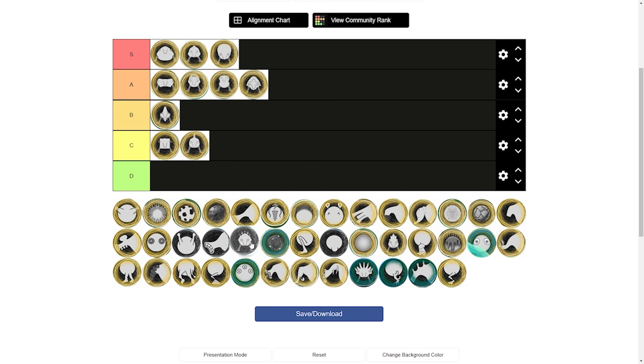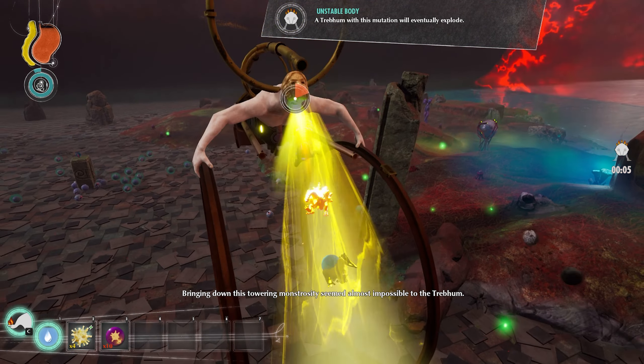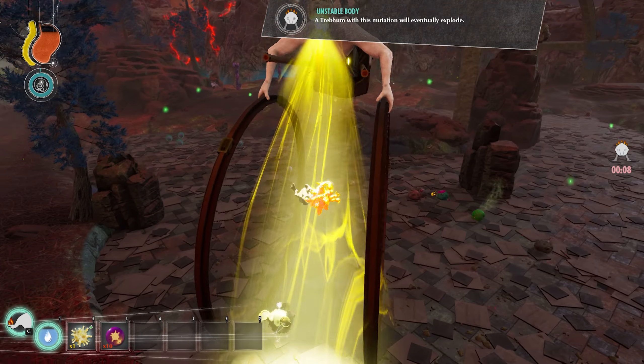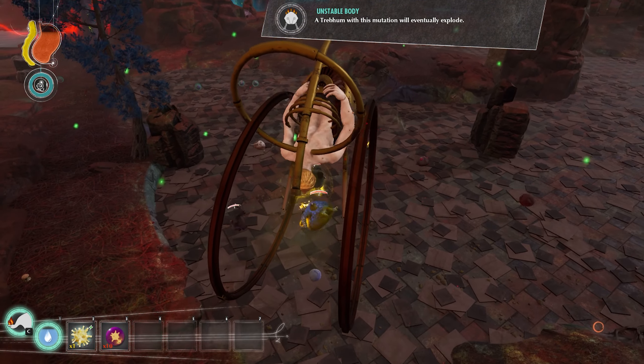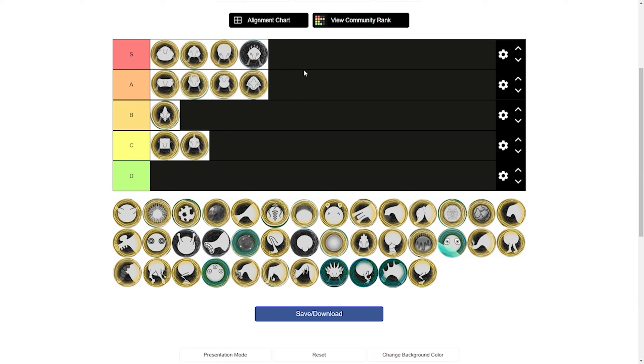The unstable body is surprisingly useful for a joke mutation, as this explosion packs quite the punch. The unstable body is more powerful than a big energy bomb because it only takes four unstable bodies to kill a liberator versus the eight big energy bombs it takes to kill it. Because of the sheer power the unstable body can give you, I will put it in S tier. You can use it quite safely most of the time as long as you look at the timer and plan perfectly when you come into contact with the enemy.